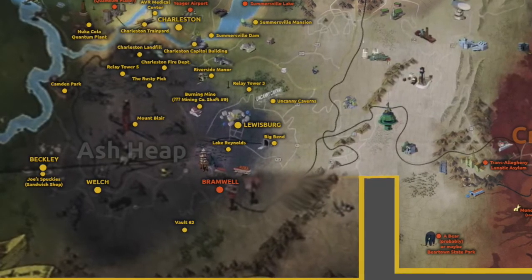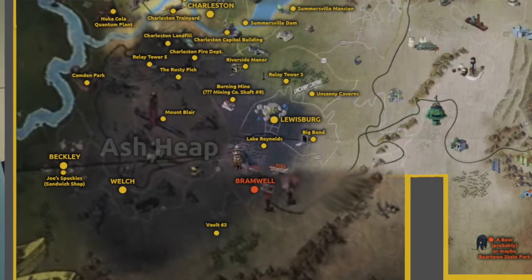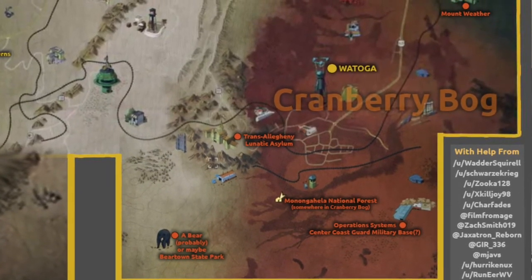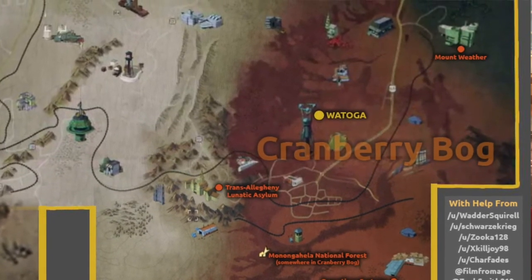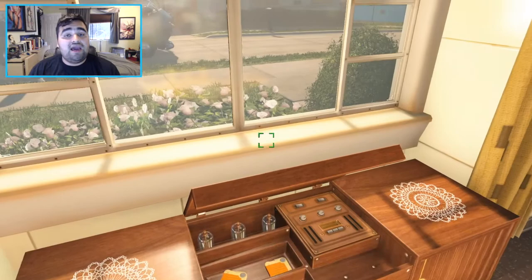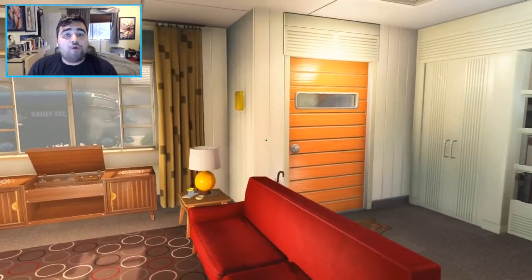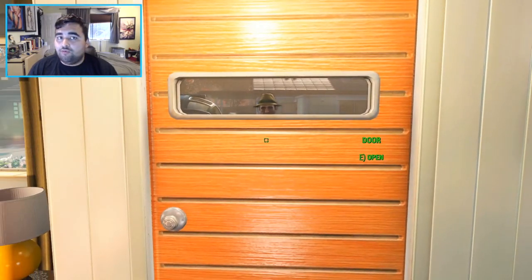The next location is Ash Heap. This is going to be an industrial area located in the southwest portion of the map. It's going to include a mining operation at Mount Blair and a train yard. The last region is the Cranberry Bog, essentially a swampy area in the southeast. It's going to contain the town of Wotaga, notable for its monorail and a tower. Todd Howard described this area as really, really hard and not suitable for lower-level characters — it's going to be the highest-level area of the map, and if you nuke it, the enemies get even tougher.